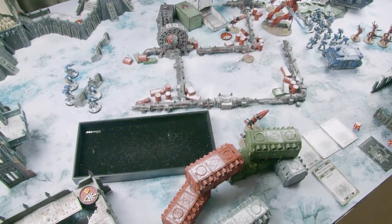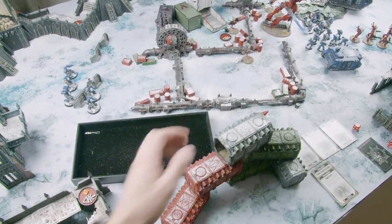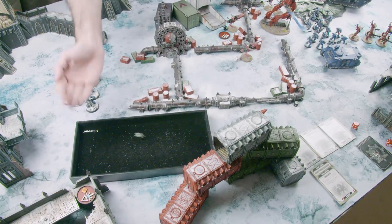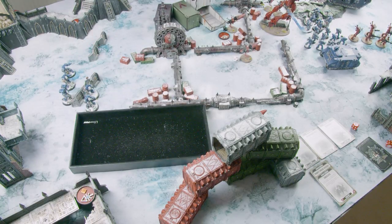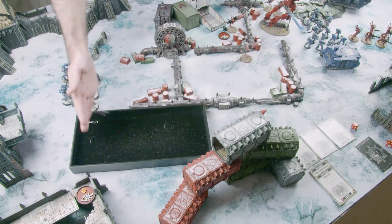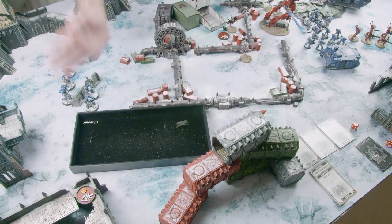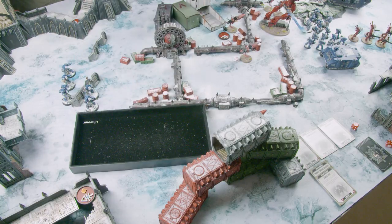The land raider fires its flamestorm cannons at the Wraithknight — four auto-hit shots, wounding on fives with Guilliman re-rolls, two wounds at minus two AP. The Wraithknight needs five-ups then five-up Fortune — fails both, another two wounds, total of nine lost. The land raider's assault cannon fires twelve shots at strength six — after minus-one modifier and re-rolls, generating six or seven hits — wounding on fives. The Wraithknight fails saves and loses four more wounds — now at thirteen wounds lost total, five remaining. The Wraithknight is now in the most degraded bracket.